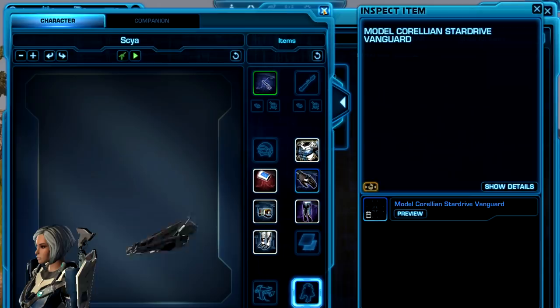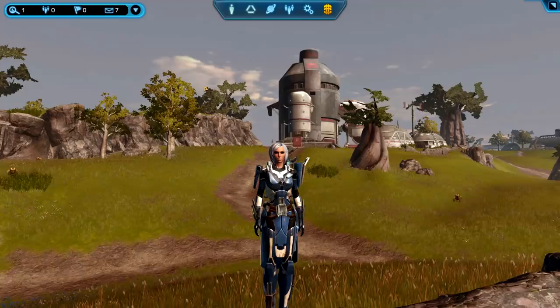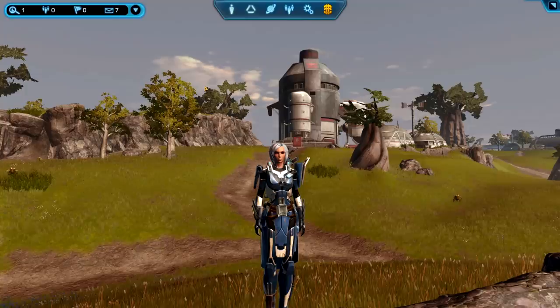That's pretty much everything on the public test server in terms of items. If you want to check out the test server yourself, the other things available on there are the conquest changes, as well as the addition of the new event called the Feast of Prosperity. The first quest or so is available, though the event is not fully previewable yet. I'm going to be making another video about the Feast of Prosperity preview, so I'll see you in that one. See you guys later.